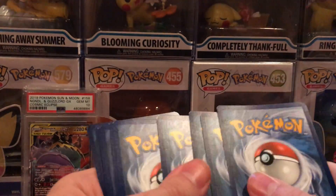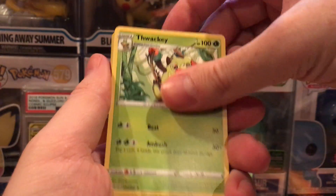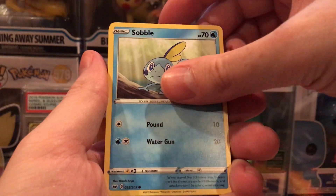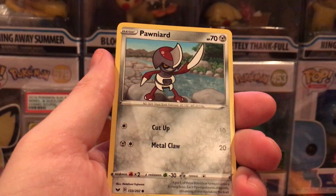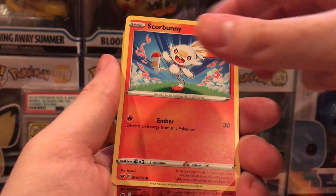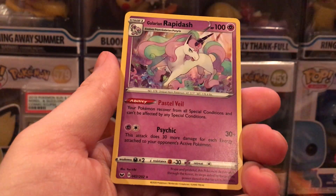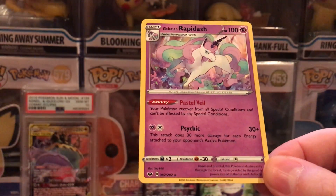Code card. Lightning Energy, Thwacky, Lucky Egg, Dubwool, Sobble, Maractus, Mudbray, Pawnard, Scorbunny, Cinderace Reverse, and a Galarian Rapidash Non-Holographic.